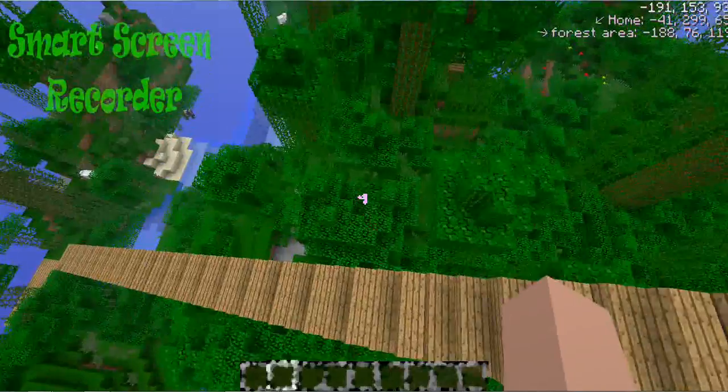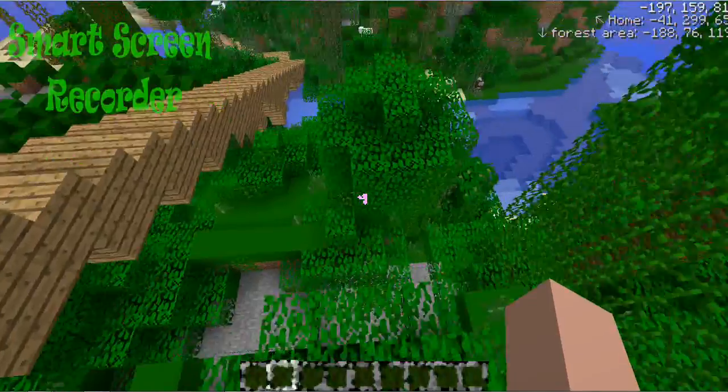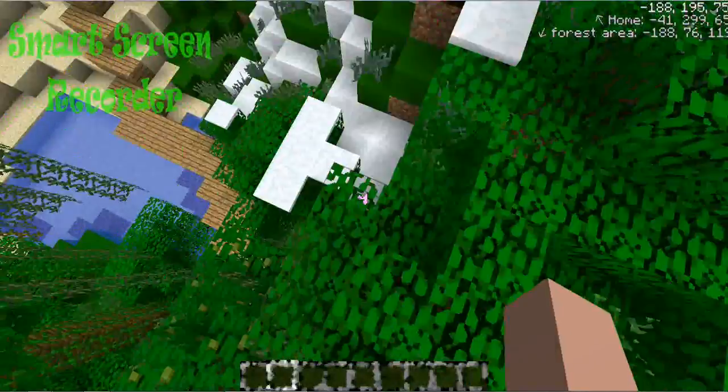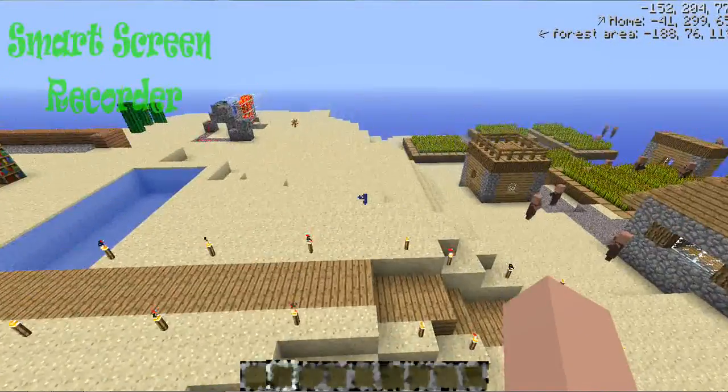How I got this HD look and this color was pretty easy. I just used a photo editing software where I could enlarge the canvas and make it still look pixelated.